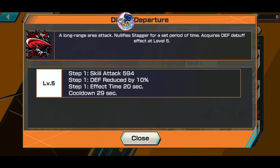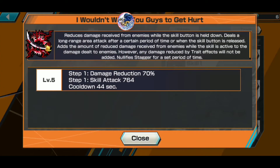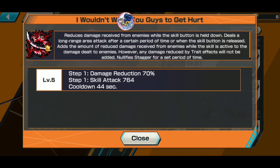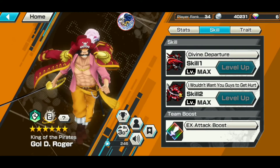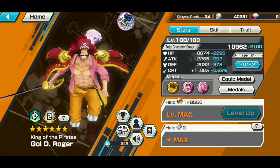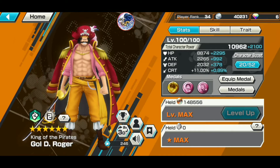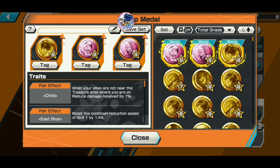His skills: Divine Departure — we don't want you guys to get hurt. This skill acquires a debuff, reduces defense by 10%, has a 29-second scan cooldown and a 44-second skill duration. This is a charge skill. Skill 2 is also a charge skill — when an enemy attacks you, if it is not a knockback skill, it becomes more powerful.